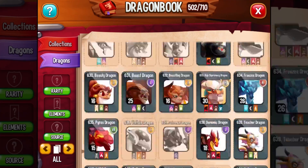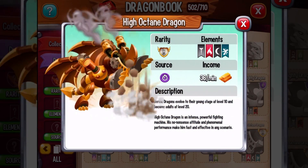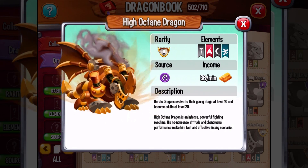Let me go down here and show you guys. I already made a video on this dragon. It is the High Octane Dragon — a four element dragon with the elements of metal, fire, dark, and water.